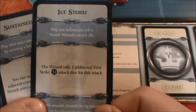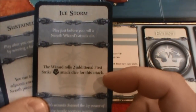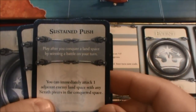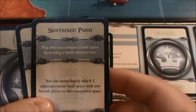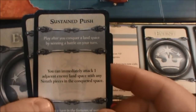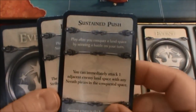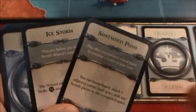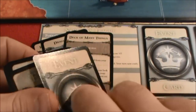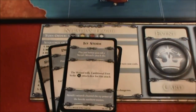The first one is Ice Storm — before a wizard attacks, two additional first strike d12 attack dice. That's really good. And Sustained Push — you play after you conquer a land space, and you can immediately attack one adjacent enemy land space with any pieces in the conquered space. That might allow us to get some extra victory points. Both of these are good cards. I think I'm going to go with Ice Storm, so that's going on top and Sustained Push goes on the bottom. During my draw phase, I've got Ice Storm.